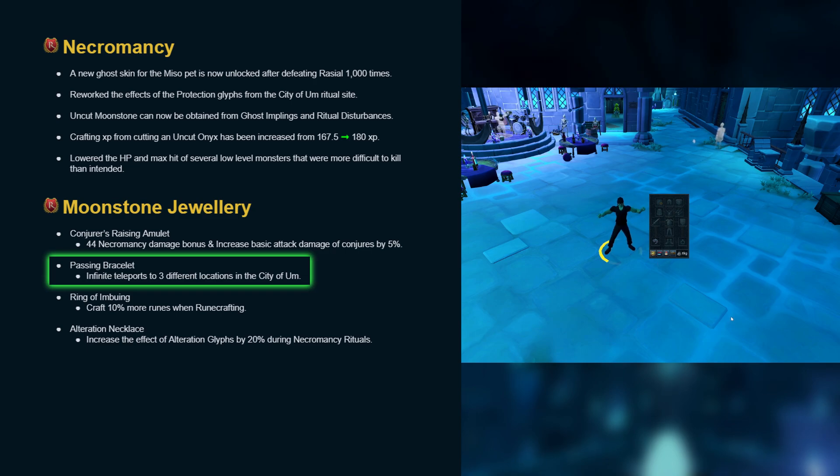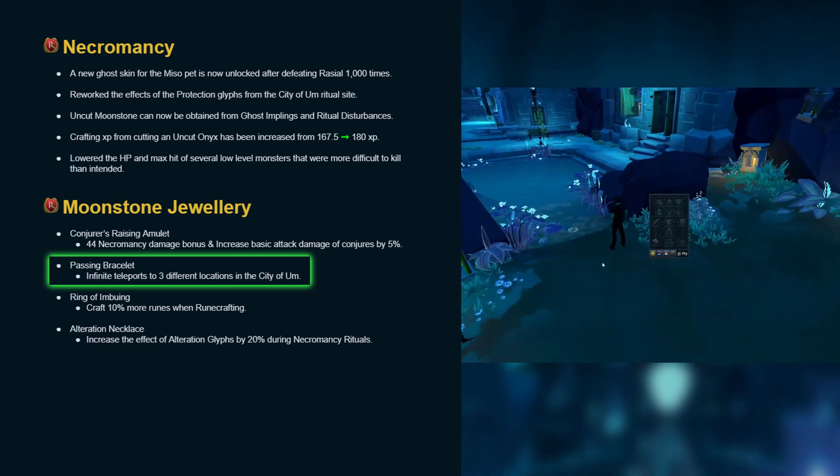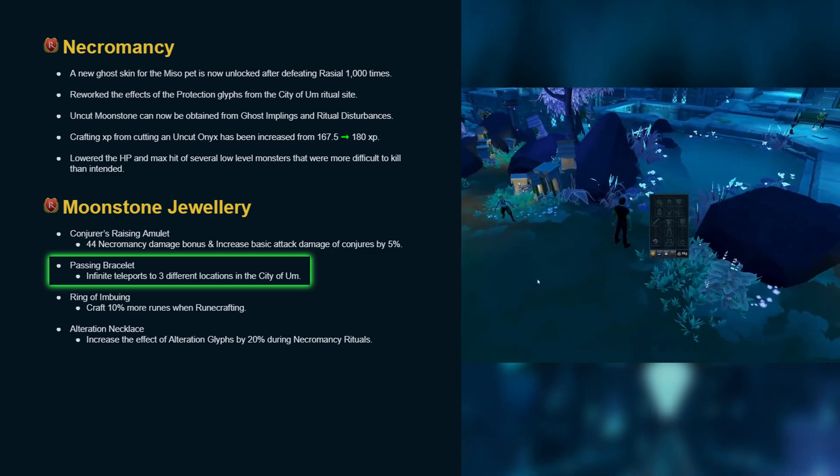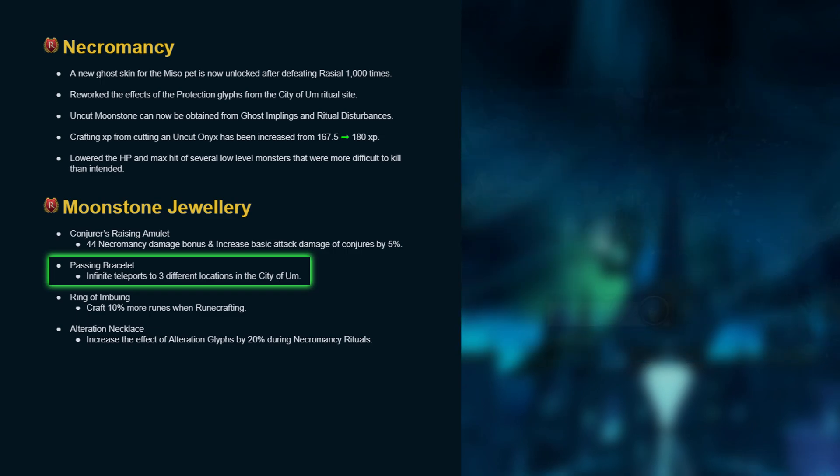The third location is the reflection pool, which teleports you to the ghost soul fishing spot, which is also conveniently where Felipe is now standing after achieving 450 quest points — relevant for an anagram clue step.